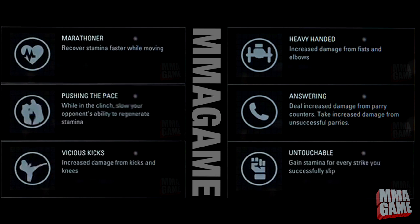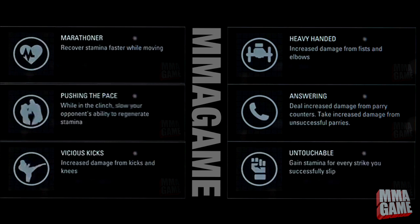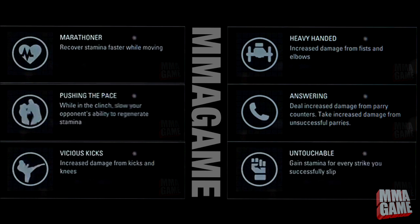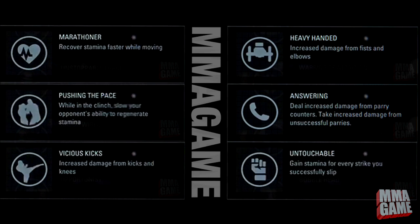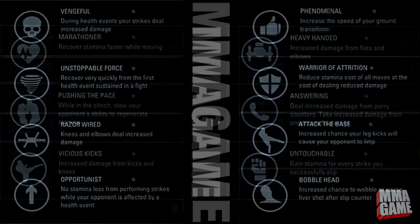Next one is Untouchable — gain stamina for every strike you successfully slip. If you're really a counter striker, Anderson Silva type, this one would be good for you. This one might actually be good for me too, because I slipped a lot of strikes in EA MMA. Some of these do have the potential to play out strangely, so we just have to wait and see how these really work.